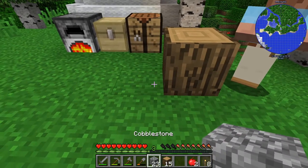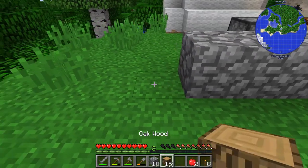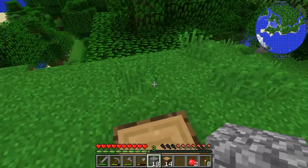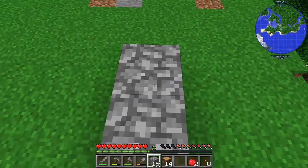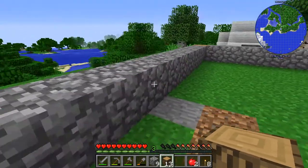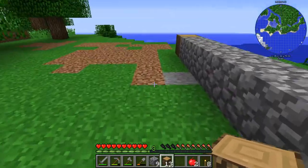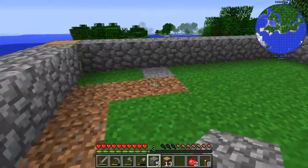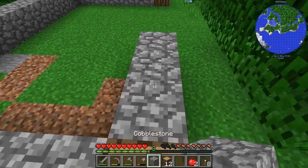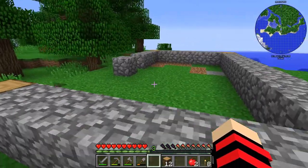So I'm going to do one, two, three, four, five, six, seven — yep, that's the center point there. And then use this as one, two, three, four, five, six, seven, eight, nine, ten — and that there. So it should be one, two, three, one, two, three, one, two, three. Perfect. And then just repeat that to get this kind of shape.